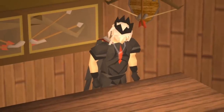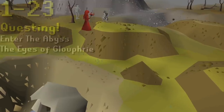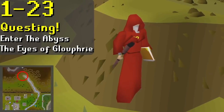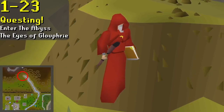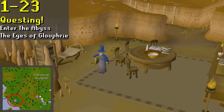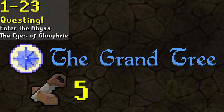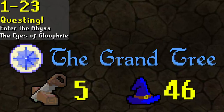With that out of the way, let's get training. I'll discuss the fastest methods first and include alternatives later. For levels 1 to 23, you're going to want to do the Enter the Abyss mini quest — it's really easy, unlocks essence pouches, and gets you straight to level 9. After that, if you do the Eyes of Glouphrie quest, you'll get enough XP to get to level 23. The quest requires completion of the Grand Tree, as well as 5 construction and 46 magic, but if you don't already have those, they don't take long to get.